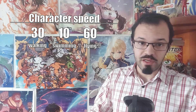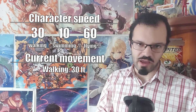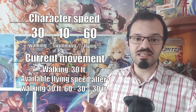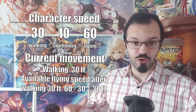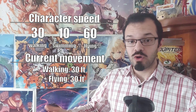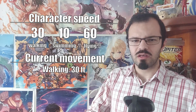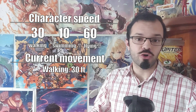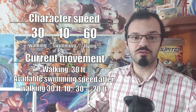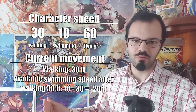If you started with your walking speed, you could run 30 feet and then change your movement to flying. For that, you'd have to subtract the 30 feet you already moved from the 60 your flying speed allows, for a total of 30 — meaning you'd be good for flying an extra 30 feet. Also, using the same example, if you already exhausted 30 feet of movement walking, you wouldn't be able to switch into your swimming speed, because subtracting 30 feet from your 10 feet of swimming speed would leave no room to move.